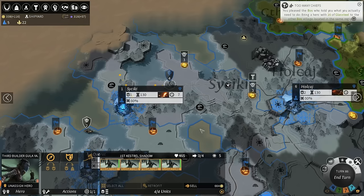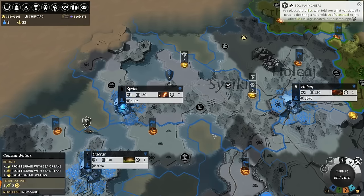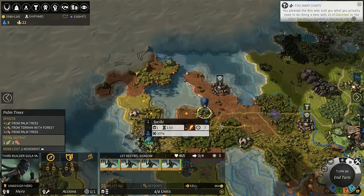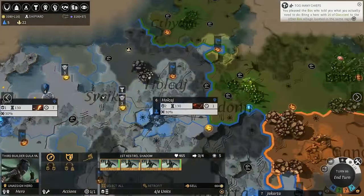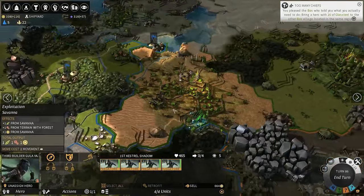Hey everybody, I'm Tektoss and welcome back to Let's Play Endless Legend. We're playing as the Forgotten on impossible difficulty. This episode we're gonna probably continue with the main quest, and that means sending a spy in this region.